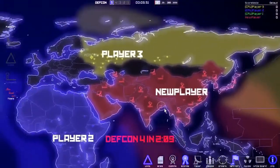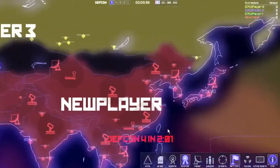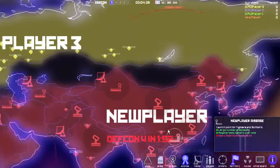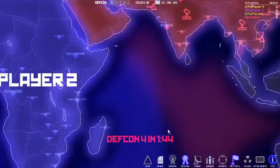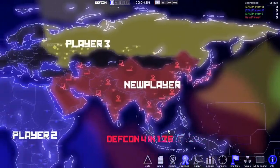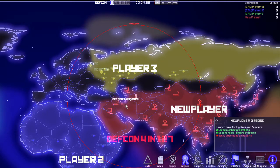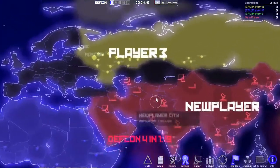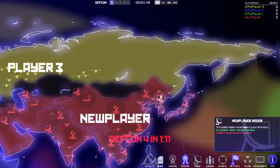DEFCON 5 is only placing structures. DEFCON 4 is placing units. DEFCON 3 you can start engaging with fleets. DEFCON 2 is the same — just engaging with units. And DEFCON 1 is where the nukes break out and all hell breaks loose. It's actually pretty terrifying — you watch your country get annihilated. The goal is basically to not get as annihilated as your opponents. This game is a really interesting unique take on the RTS genre — unlike any real-time strategy game I've ever heard of.